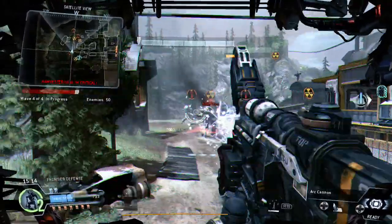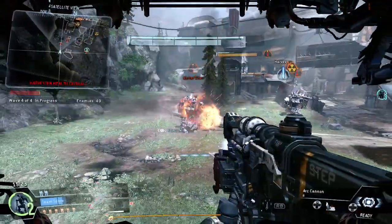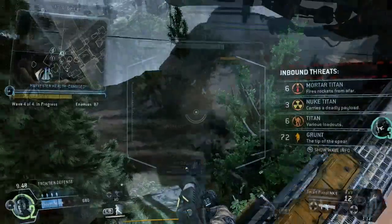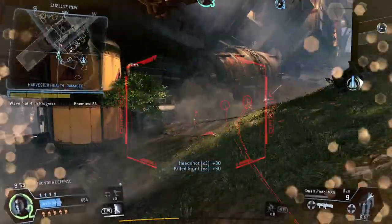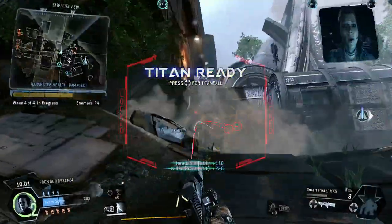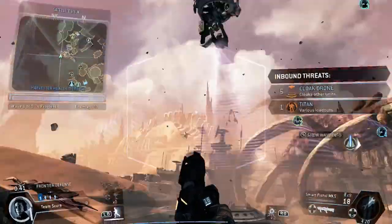However, in Frontier Defense there seems to be almost no drawback to the smart pistol. When I use this weapon in Frontier Defense I'm basically always the MVP, and that has nothing to do with my skill. It's just because the smart pistol so readily allows players to engage large numbers of enemies at once. When a drop pod hits the ground and four grunts get out, with a single pull of the trigger I can kill all four, whereas with the carbine or any other weapon I would need to aim at each individual, fire a burst, and then move on.